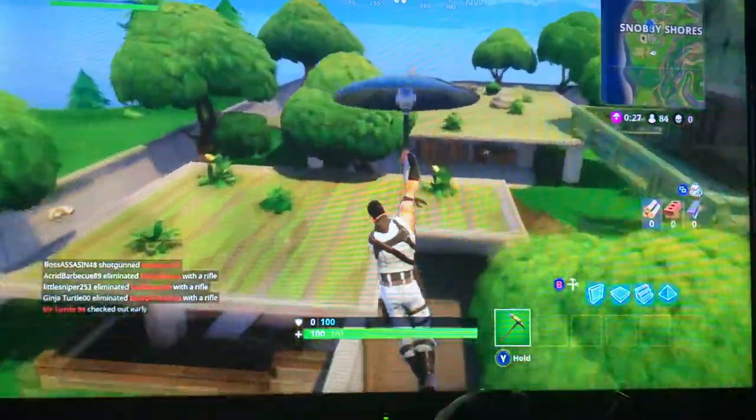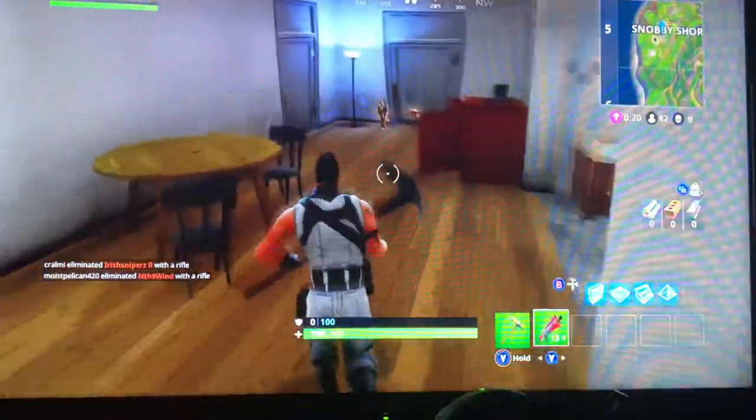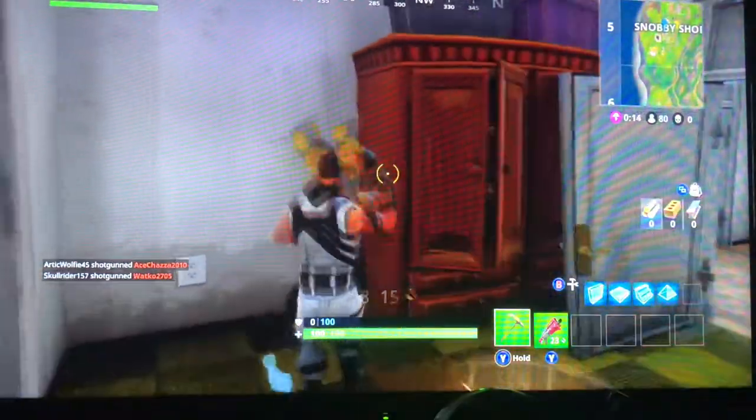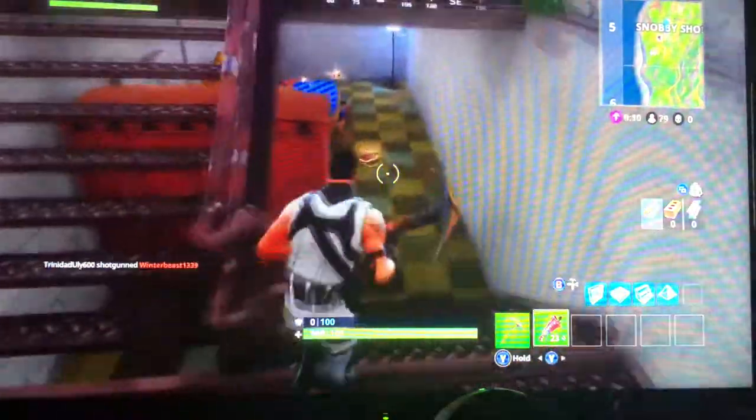All right, it's in this house right over here. Okay, you go in here — see this? There's a secret door here, go down here.